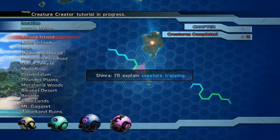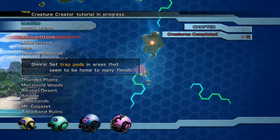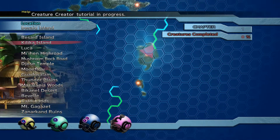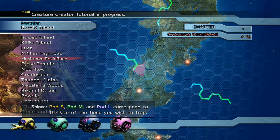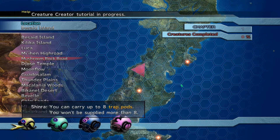Trap pod S has been supplied. I'll explain the creature trapping. Set trap pods in areas that may be home to many fiends. There are four types of trap pods in all: S, M, L — small, medium, large — and SP, which targets specific enemies including humanoids. You can carry up to eight trap pods and won't be supplied with more than eight.